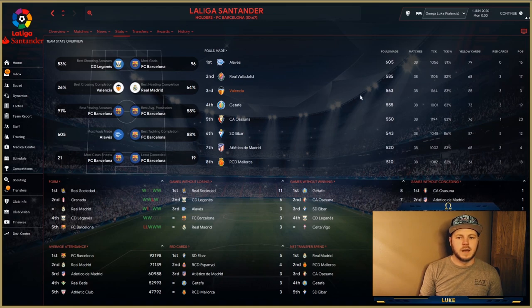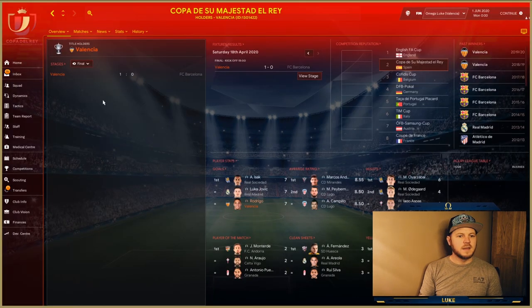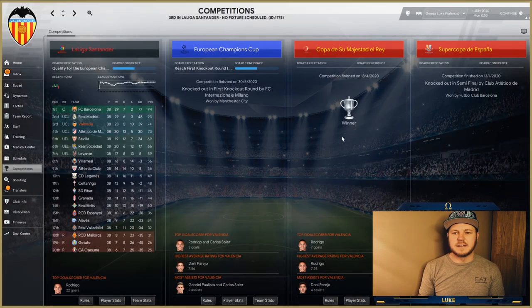Valencia had 51% average possession and were third for most fouls made, though not high up for red cards, which is a bonus. In other competitions, they won the Copa del Rey — back-to-back winners! That is absolutely outstanding. They were knocked out in the first round of the Champions League by Inter Milan, having come through their group alongside Bayern Munich and Napoli.